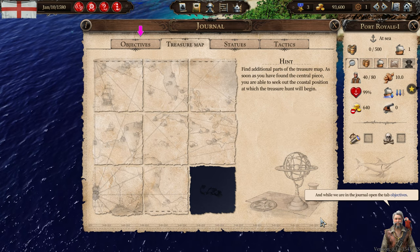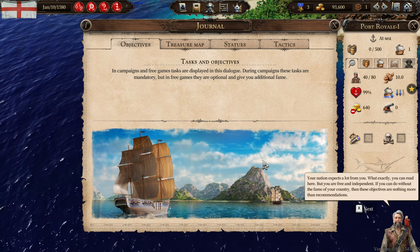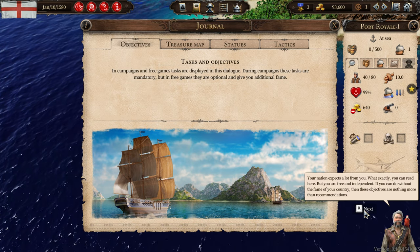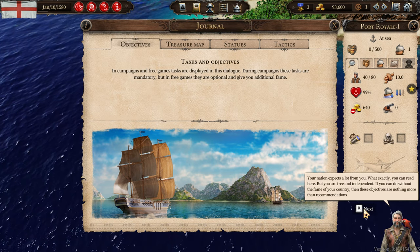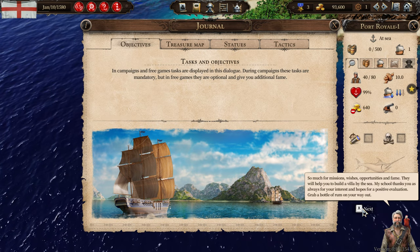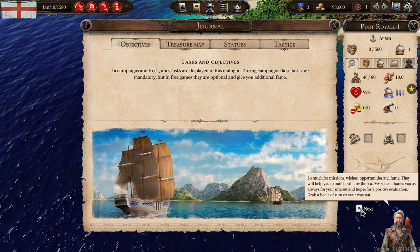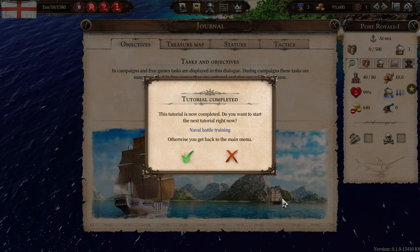And while we are in the journal, open the tab objectives. Your nation expects a lot from you — what exactly, you can read here. But you are free and independent. If you can do without the fame of your country, then these objectives are nothing more than recommendations. So much for missions, wishes, opportunities, and fame. They will help you to build a villa by the sea. This tutorial is now completed. Do you want to start the next tutorial right now — naval battle training? Hell yes. A bit of naval battle training.